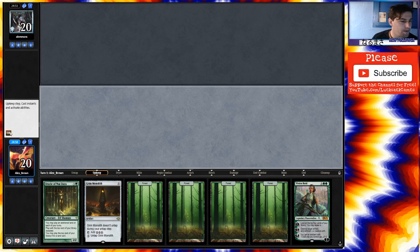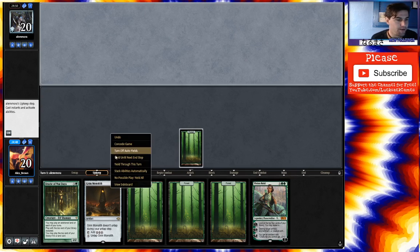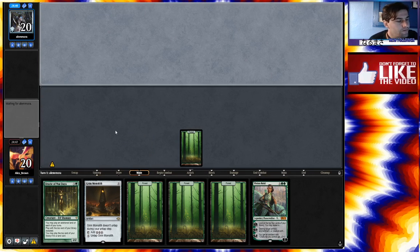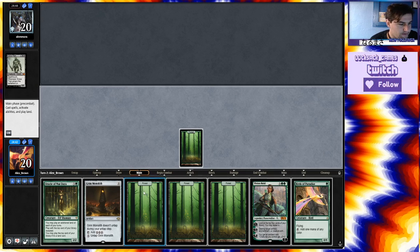Depending on what we draw, maybe cast something else. So force go, let's see what the opponent does. Reanimator, eh? I think we can beat a Grave Titan.